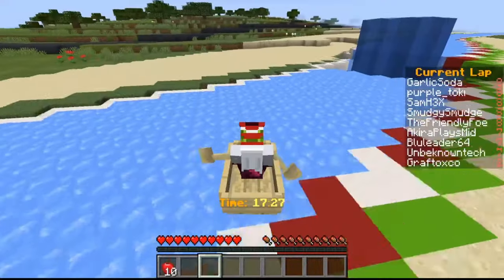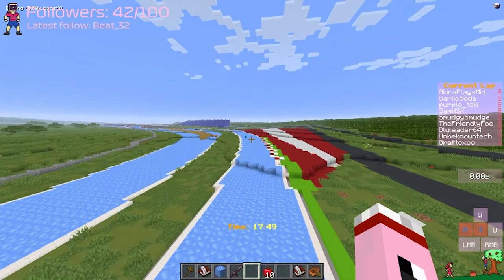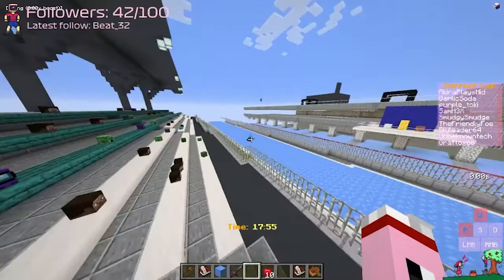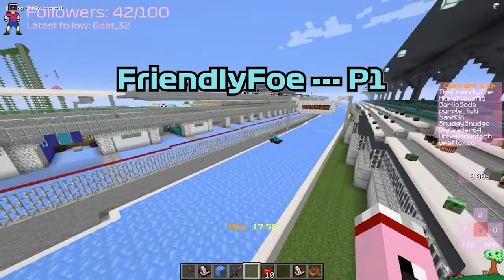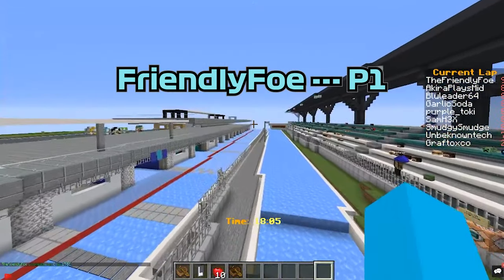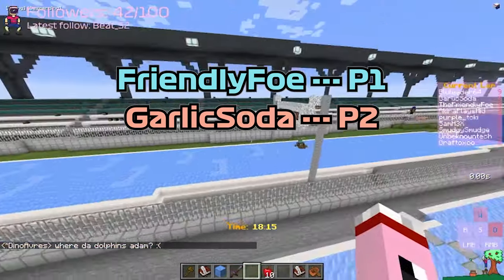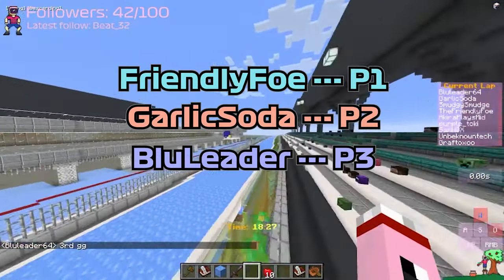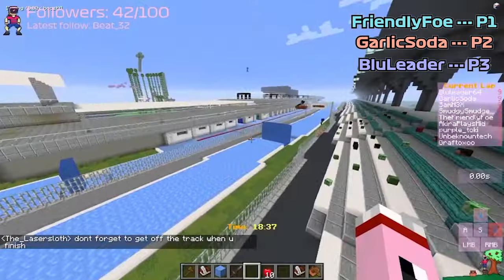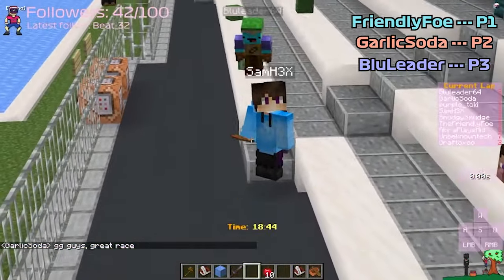A few moments later — oh crap, I fell again. And as you see right now with Friendly here passing by through the final turn. He led portions of this race, lost it with the pit stops, but Friendly Foe is going to come back doing some 360s to enjoy that victory — some donuts. He is going to be the one to win the Austrian Grand Prix. Good job team, the car was great today. Garlic Soda coming in second place. Blue Leader was third. Smudge was fourth. Sam HX coming through here into fifth position. Sam HX does a very clean jump off the water elevator there into the grandstands — finishing a race in style.